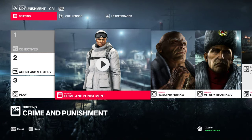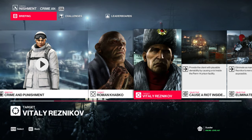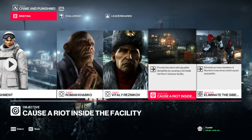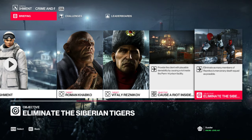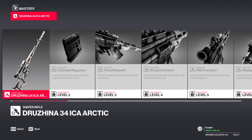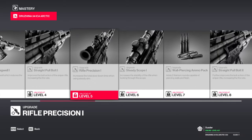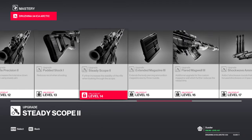All right, we've got to kill those two guys and make it look like just those guys died. Provide the client with plausible deniability by causing a riot inside the Perm-14 prison facility. We've got to eliminate as many of the mercenary guards as possible. Check out that new rifle — this can be unlocked once you beat the mission, I think. It's been a while since I played the sniper assassin mode.